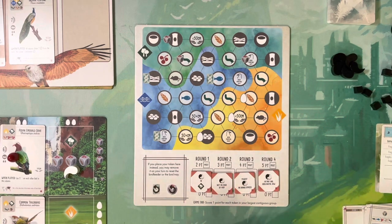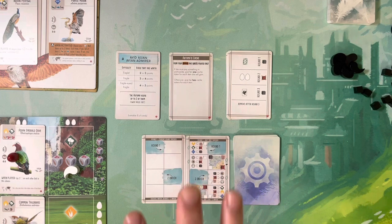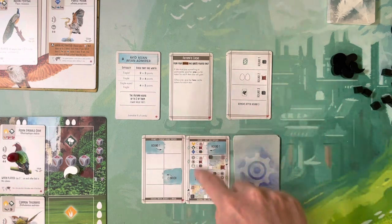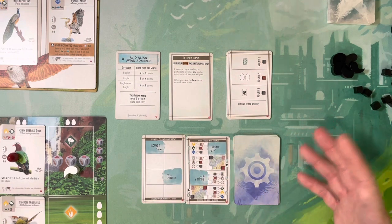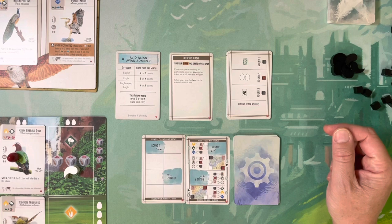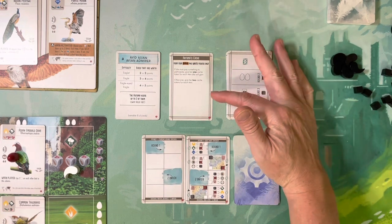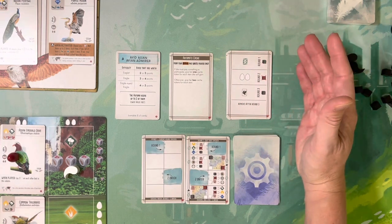The other thing to discuss is how the Automa works in Wingspan Asia when playing duet mode. There are two cards that are brand new. One is your Automa's cache card. This triggers anytime you activate a power that says 'when activated, all other players do this.' For example, this bird here says 'when activated, all players lay one egg.' Normally the Automa wouldn't gain any benefit from those birds, but they have fixed that problem.